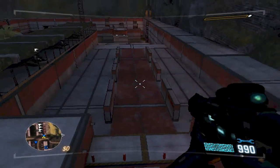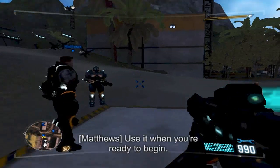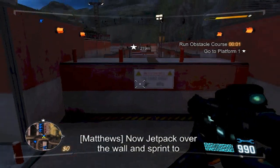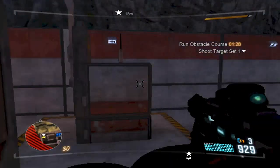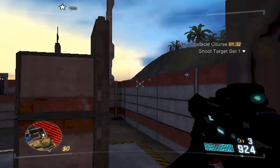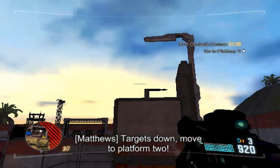Nicely done, sir. This console starts the timer for the obstacle course. Use it when you're ready to begin. Now jetpack over the wall and sprint to platform one. Target's down. Move to platform two.